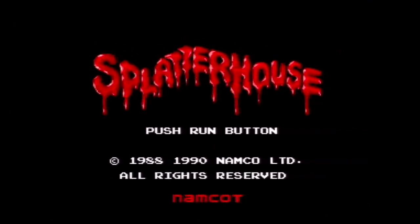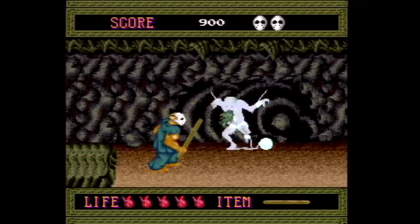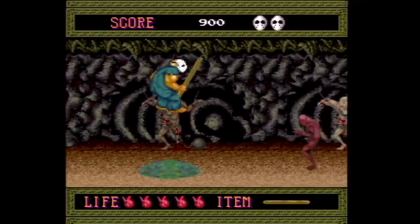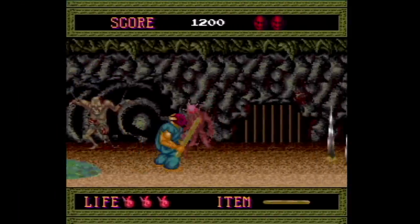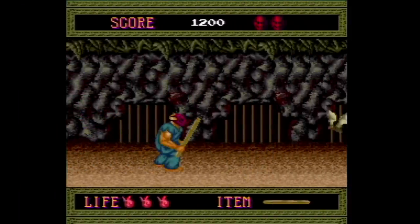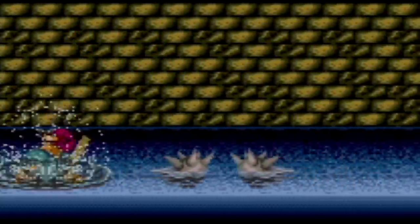Splatterhouse is a great game on the PC Engine. You play as a Jason Voorhees type character, but I'd rather play Splatterhouse than watch any Friday the 13th movie. However, in the US for the TurboGrafx-16 they changed the mask for the main character Rick to be purple. They did this so that they wouldn't get in trouble with the movie studios, but they didn't stop there.